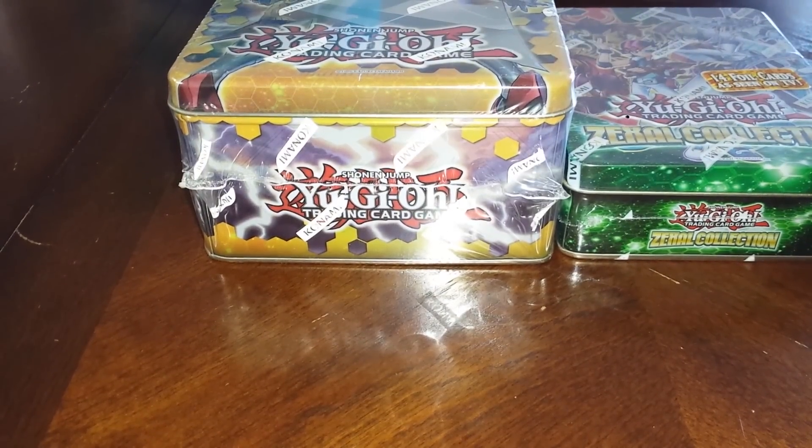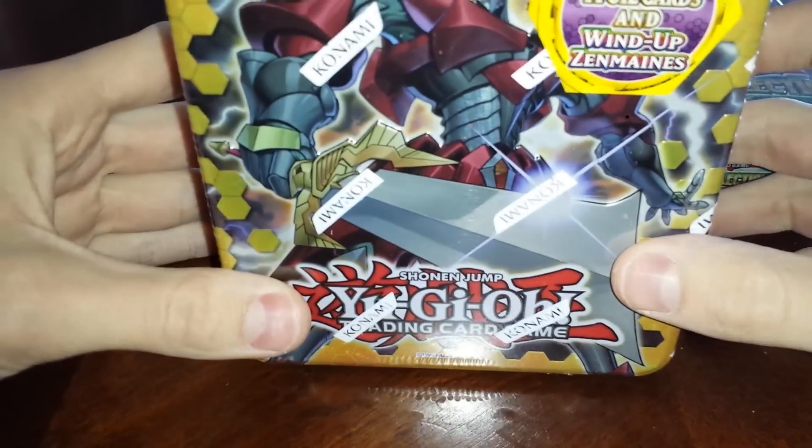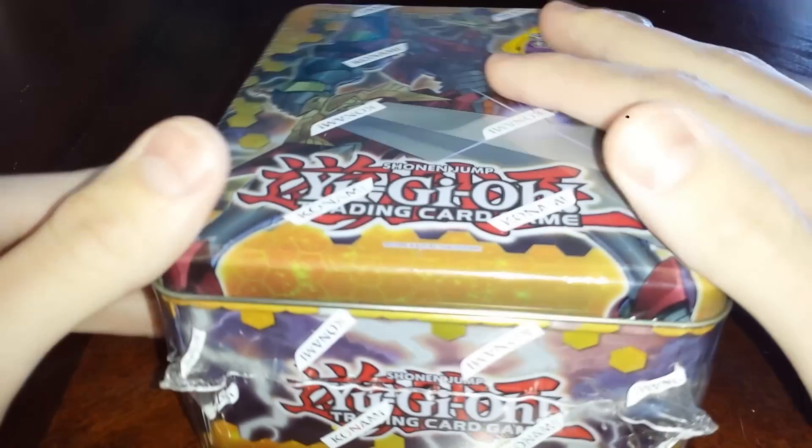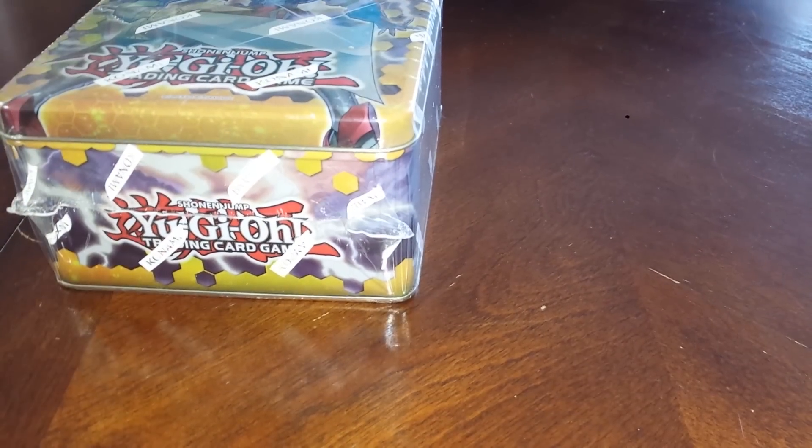Alright YouTube, today I've got two Yu-Gi-Oh 10 openings: the Heroic Champion Excalibur, as well as the Zexel Collection. Now this was $11 at Amazon, while the Zexel was $8, brand new. I'll have the links in the description.